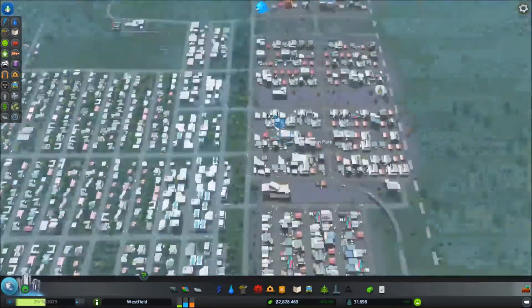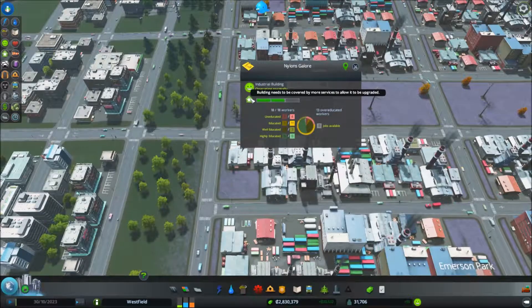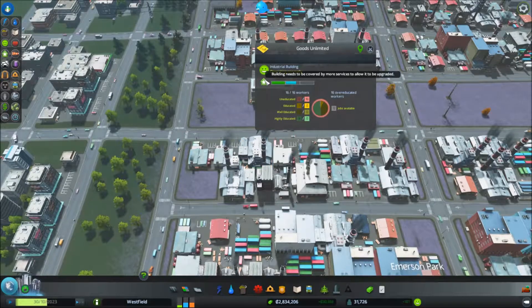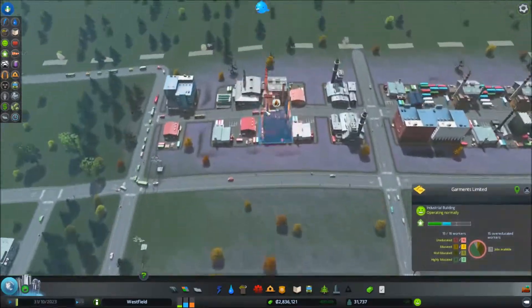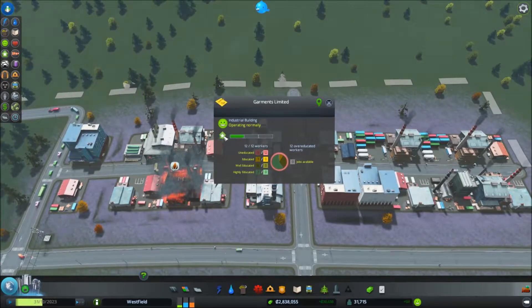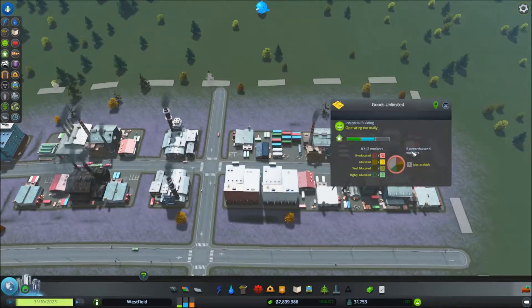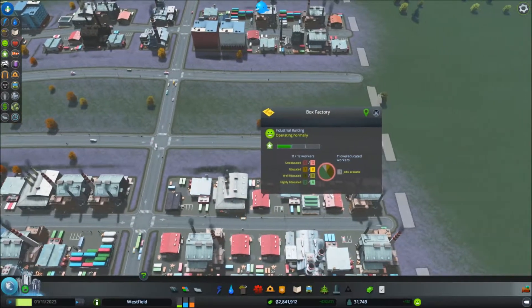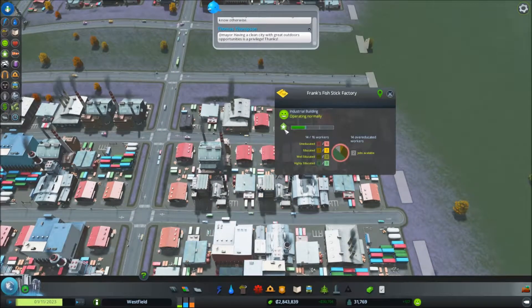You can see — if I hover over a level two industry — it says buildings need to be covered by more services to allow them to upgrade. If you hover over a level one building, again it needs services to go up to level two. This is because they already have the over-educated workers and so the first requirement where they say they need educated workers is filled, but they need to be covered by more services.